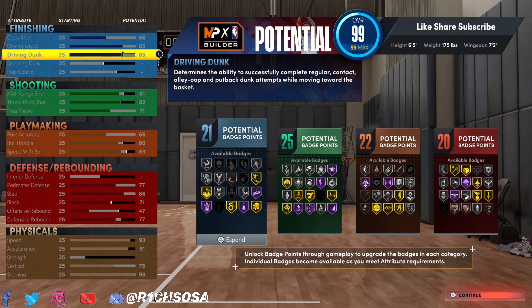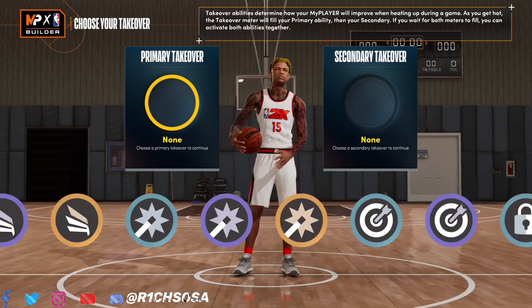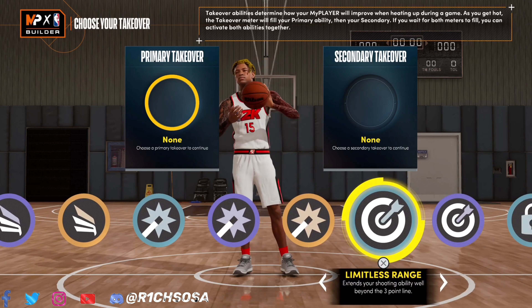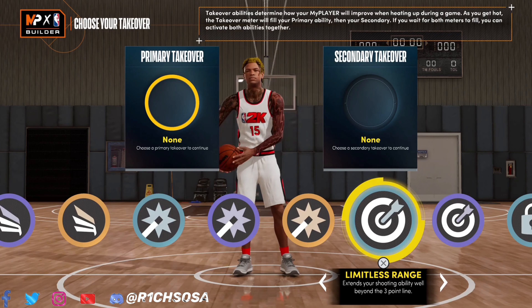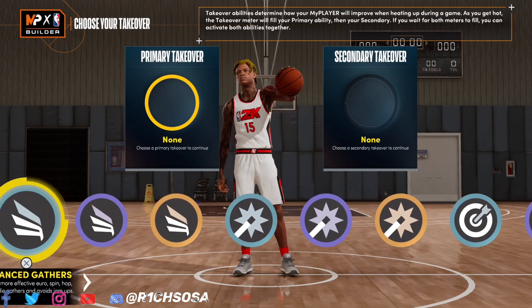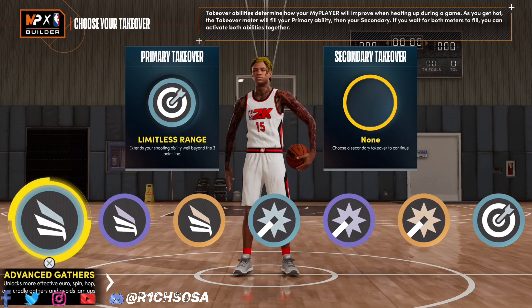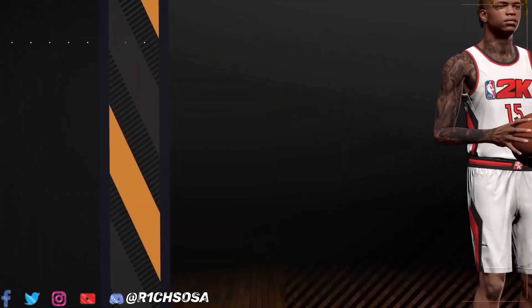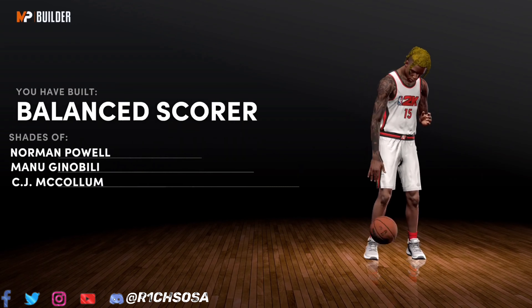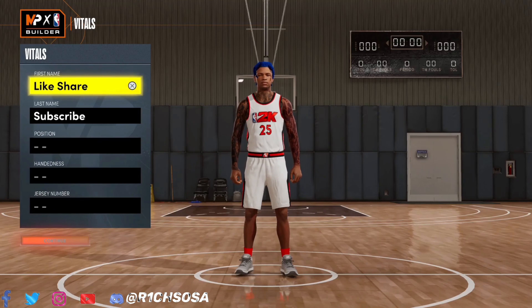We have a lot to look forward to with the takeovers: slashing, lockdown, shot creating, and sharpshooting. These should all be based on your own preference — whichever puts you in the best area for success. As you can see, the build we've created together is going to be called the Balanced Score.